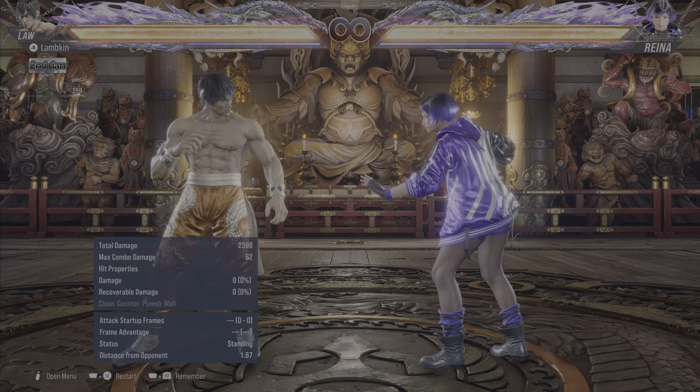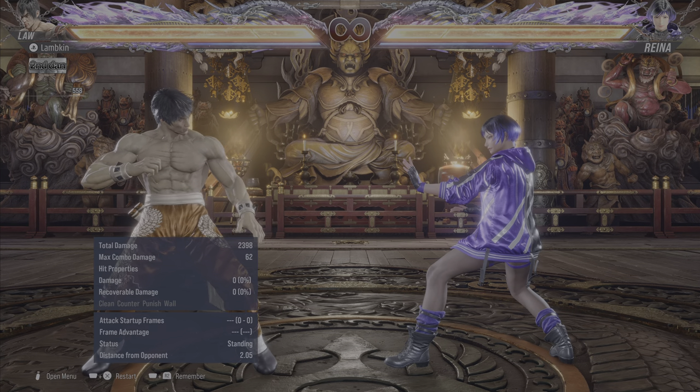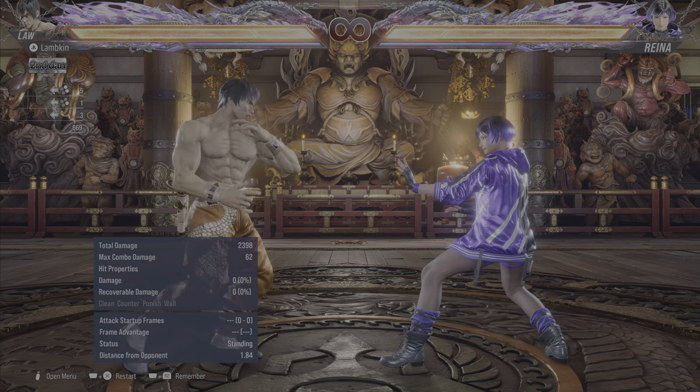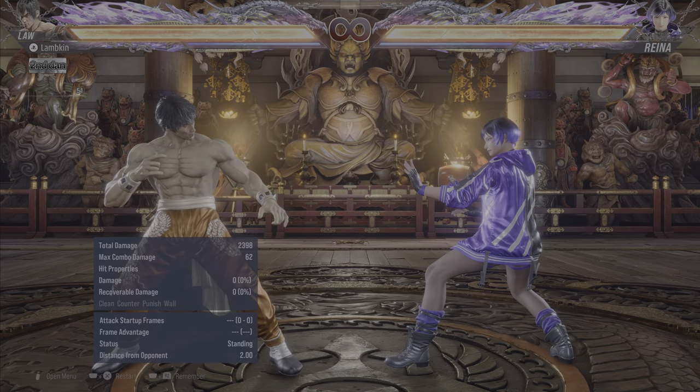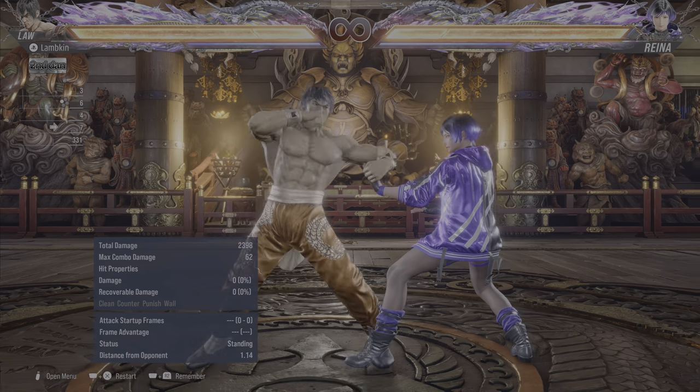But the focus of today's video is going to be Law, because this is kind of a Law-specific channel and it's the character I specialize in. So let's talk about Law's parries. Law has a punch parry, and the input for this parry is back 2+4.